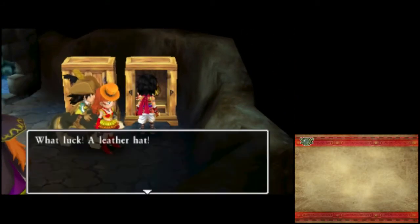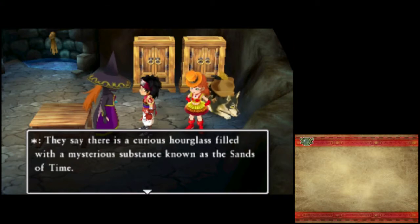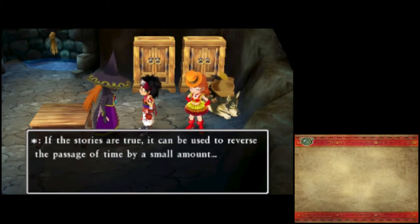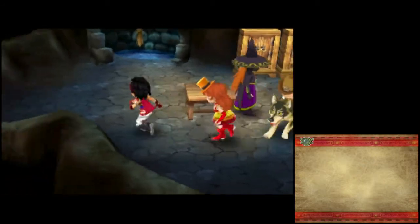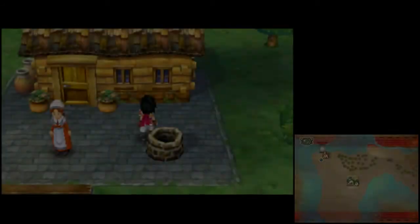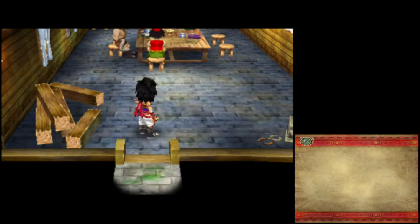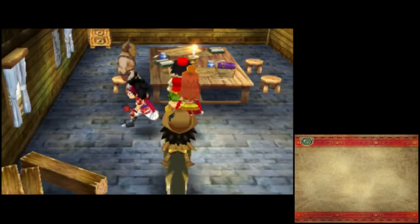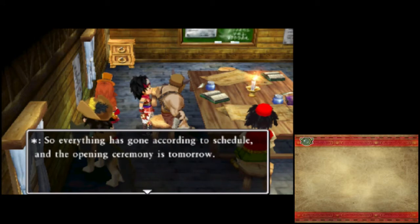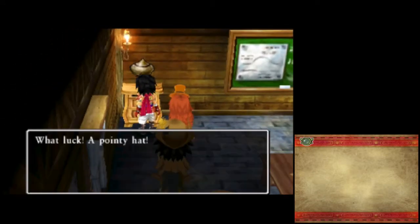How about down the well? A leather hat. The sands of time — very interesting. That could be useful.